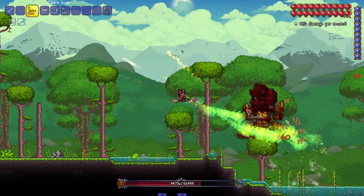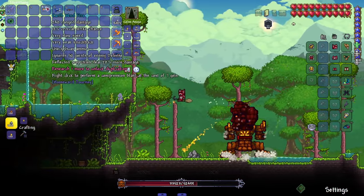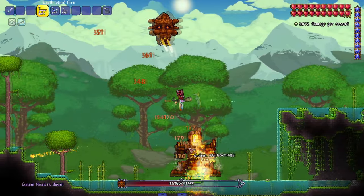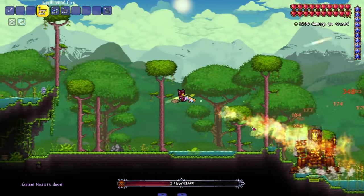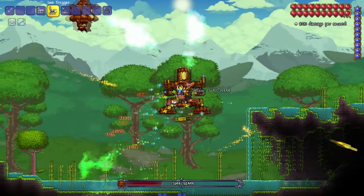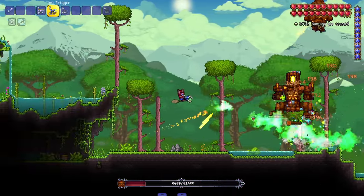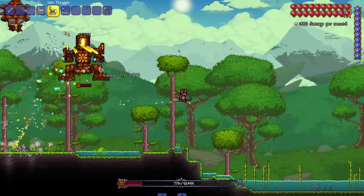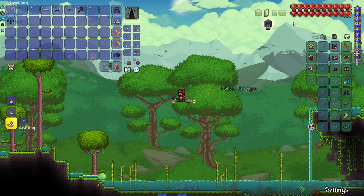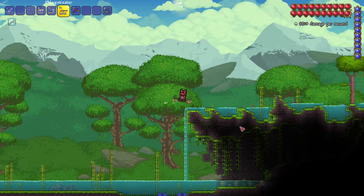Now I believe these are all post Moon Lord. Earth Wind and Fire — great name, very simple though in terms of flamethrowers. The Ion Trigger — I'm very interested to see what this is. Green flames. Is there anything special? It just ignores a lot of defense and inflicts a bunch of debuffs — yeah, there are like four different flame debuffs on it. A plague has befallen the jungle; I hate when that happens.